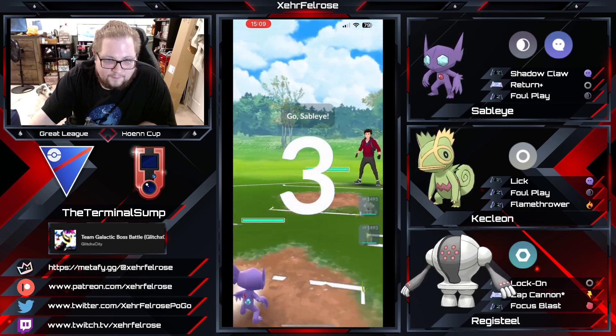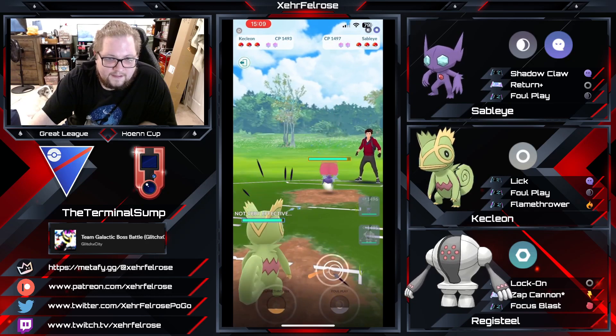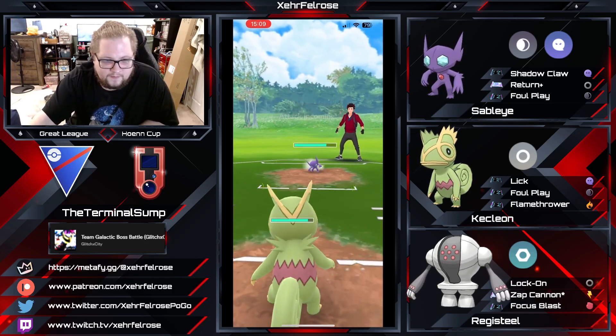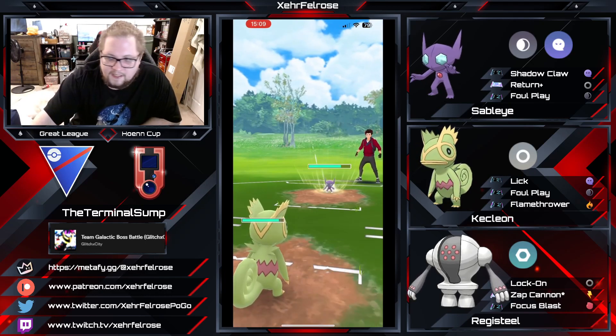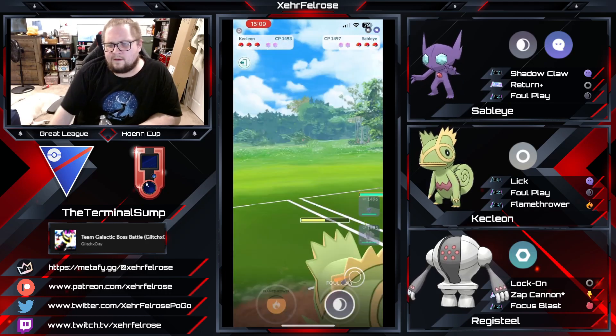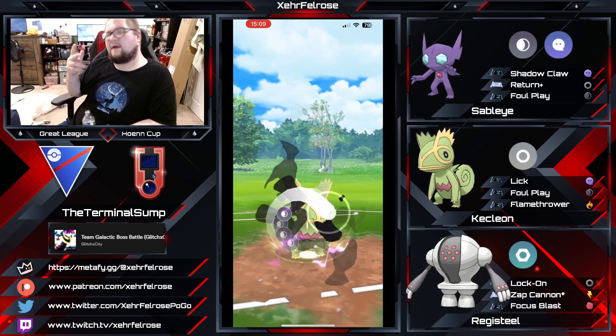Next game we've got another Sableye mirror lead. Terminal Sump is going to decide to instantly swap in his Kecleon, and the opponent is staying in to do some chip damage. They probably don't have a solid answer for this Kecleon, which means they're going to stay in. Maybe they have a better answer in the back for Sableye.